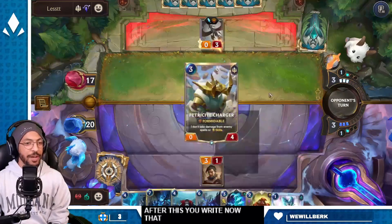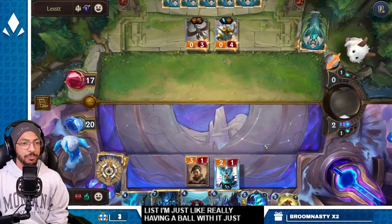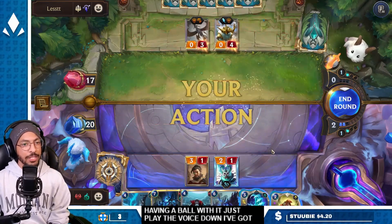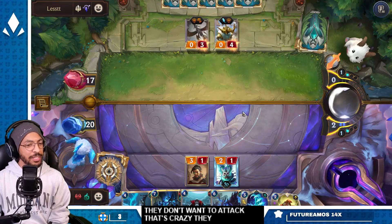Now that I've refined this Mordekaiser list I'm just really having a ball with it. Just play the Bush Toast down — I've got Death's Grasp. Oh, they don't want to attack? That's crazy, they must have Bail in the Benevolent.